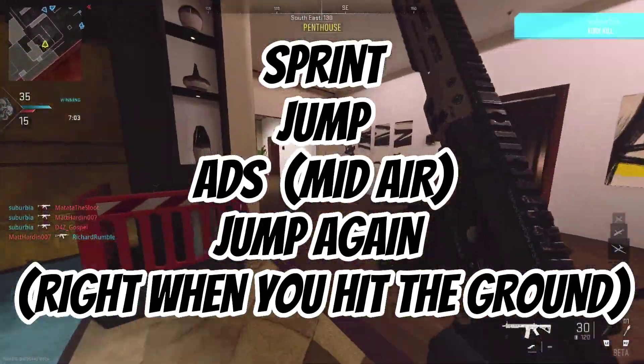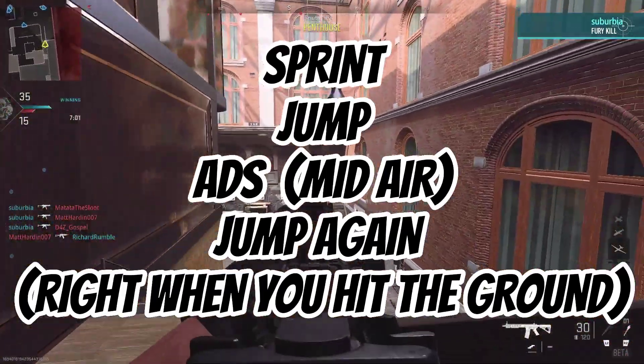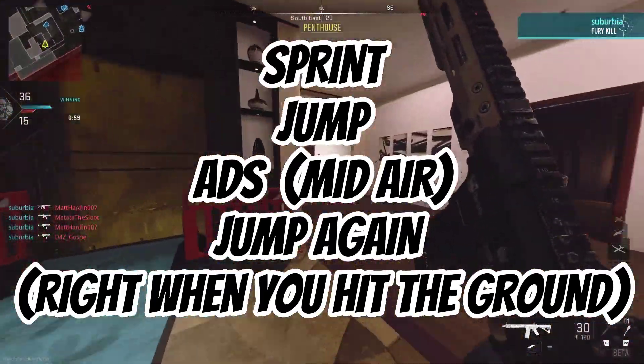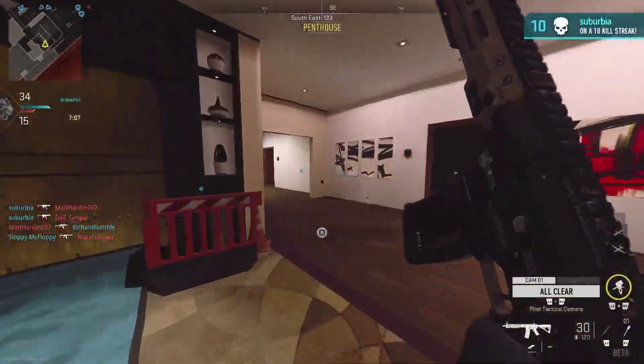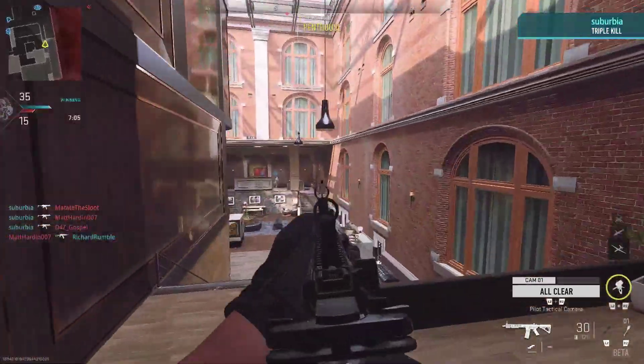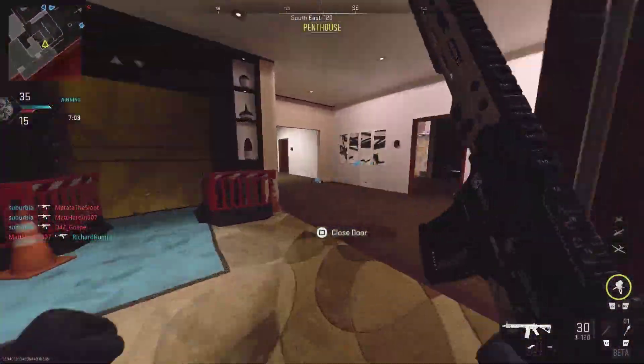To perform a bunny hop, all you need to do is sprint, jump, ADS, and then jump again. This may seem a little hard when you first hear it, but trust me it's really easy.